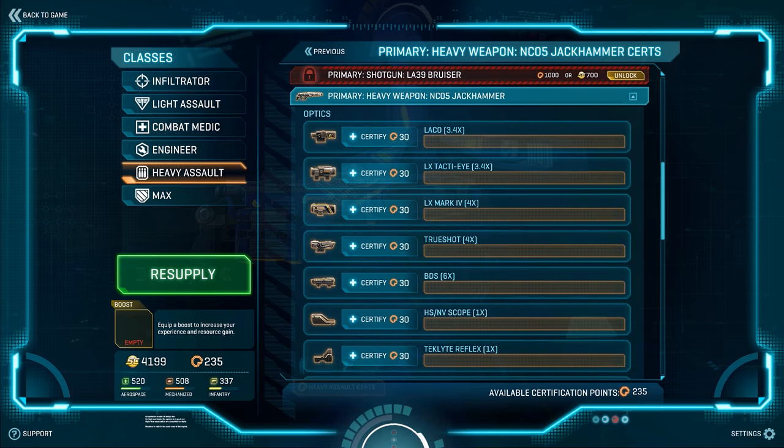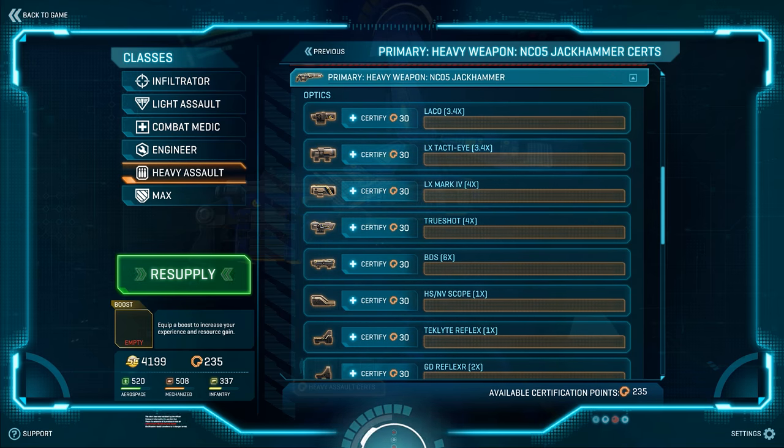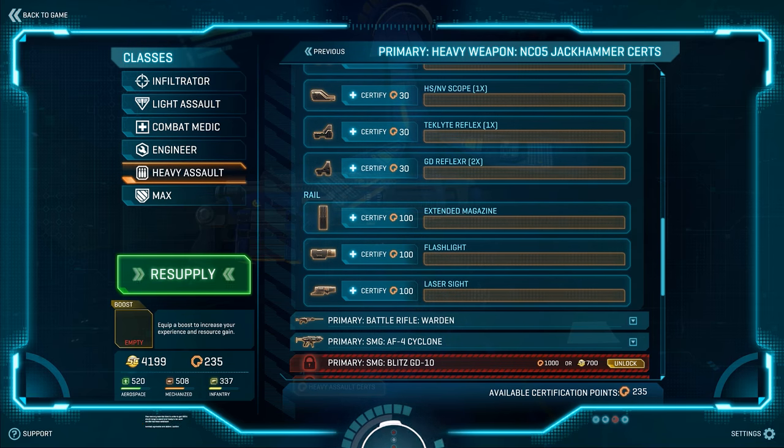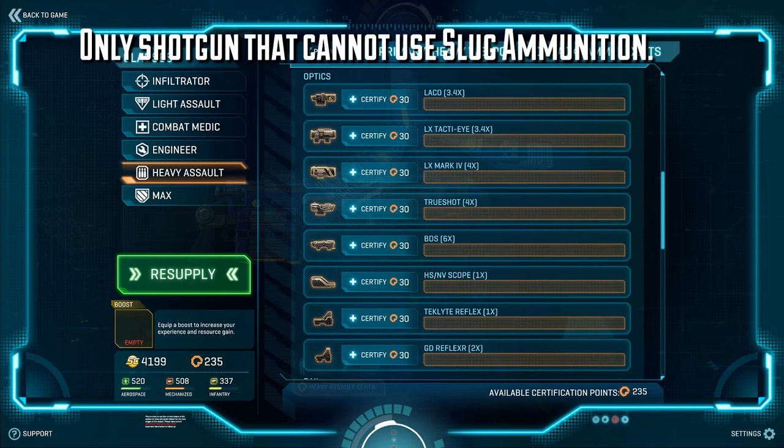In addition to extended magazines, the Jackhammer can equip a laser sight, a flashlight, and scopes from 1x to 6x, including a 2x and night vision scope. We'll be talking more about attachment selections a bit later, but it's the only shotgun in the game that cannot equip slug ammunition.